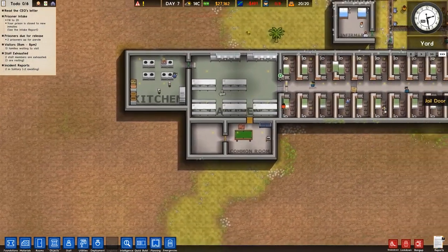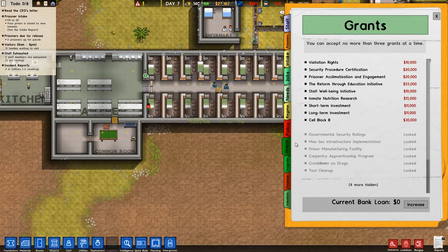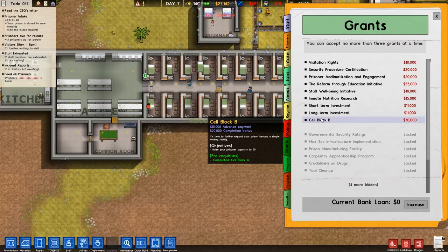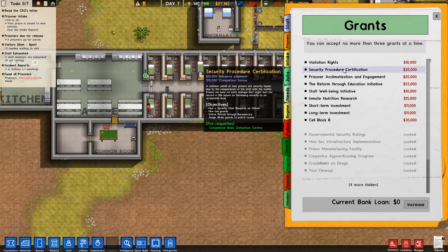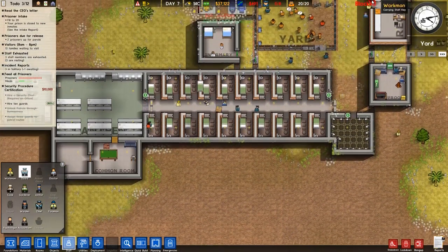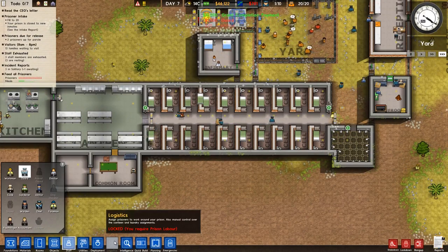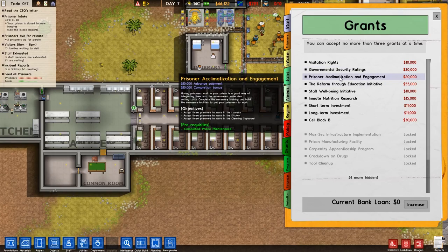Prison labor — two hours, perfect. I wish there was a way to find out when they're done. Visitation rights: two TVs, five phone booths, and a visitation room. Hire a security chief, unlock patrols, assign three guards — do that for free. Ten guards for ten thousand — fuck yeah, I'll do ten guards. I'm missing out on all these. Two dog handlers and armed guards — soon. Three prisoners to work in the laundry, kitchen, and cleaning cupboard.